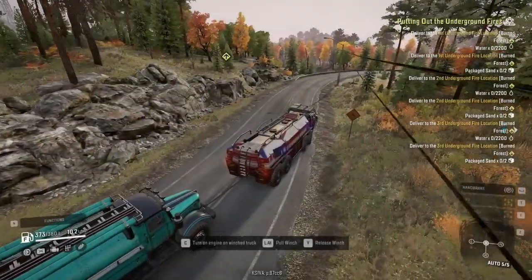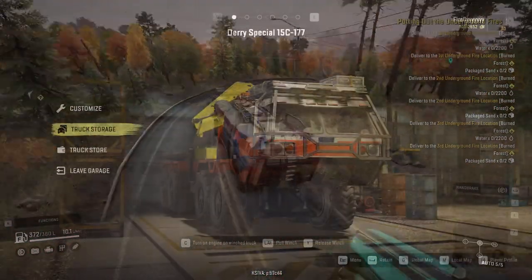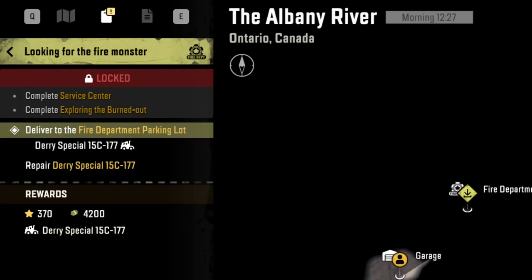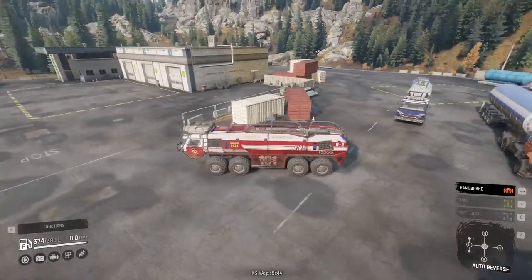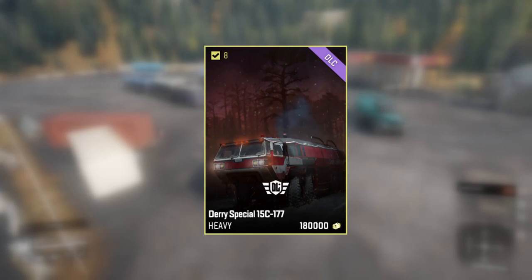What truck setup is the best for moving water in Ontario, Canada - the Phase 9 DLC map? Is it the Derry Special, which is a truck the game basically shoves in your face by not even letting you start the firefighting contracts until you unlock it by completing its contract - also called Looking for the Fire Monster? This truck even has a fire truck skin. The game sells this truck hard, but it's not the only way to move water. The Derry Special is actually a very good truck in general, and it does have a unique fire tank add-on, which is useful to some degree. But if you do water missions only using the Derry Special, it's going to be very slow to get them done.